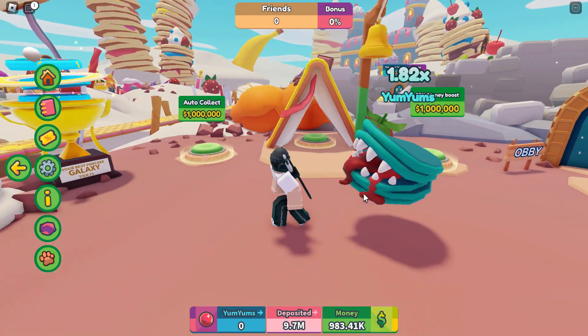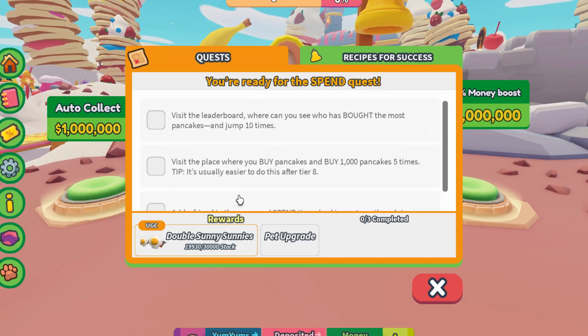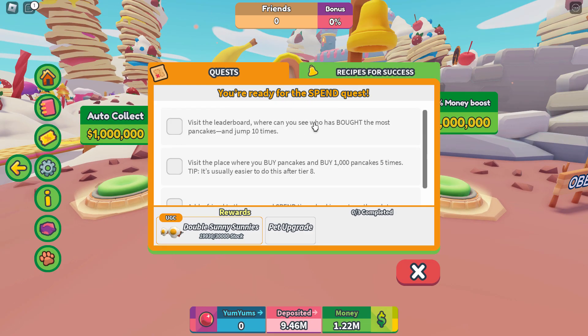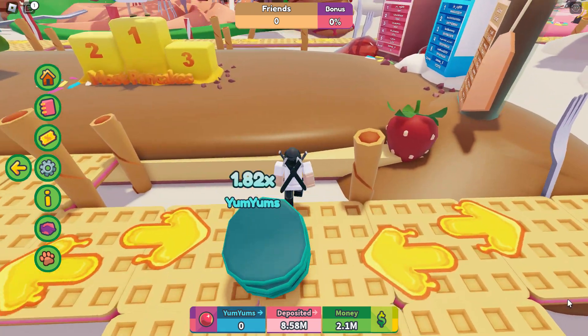If you want the shades - which is probably the best thing anyway - you want to go on the quests button and it tells you what to do. This is for the Double Sunny Sunnies, 20,000 left, so there's tons of stock. After you visit the leaderboard where you can see who bought the most pancakes and jump 10 times - I know where that leaderboard is, it's just around the corner.